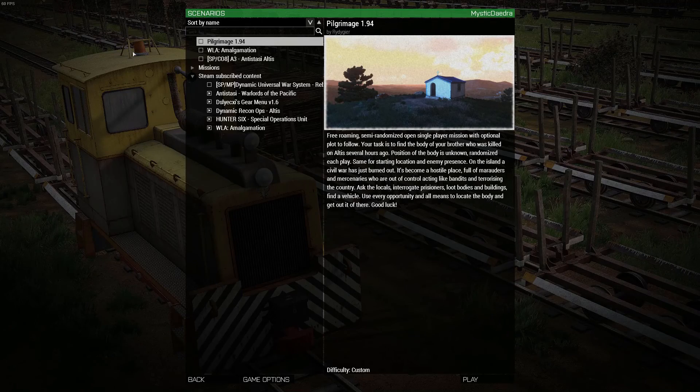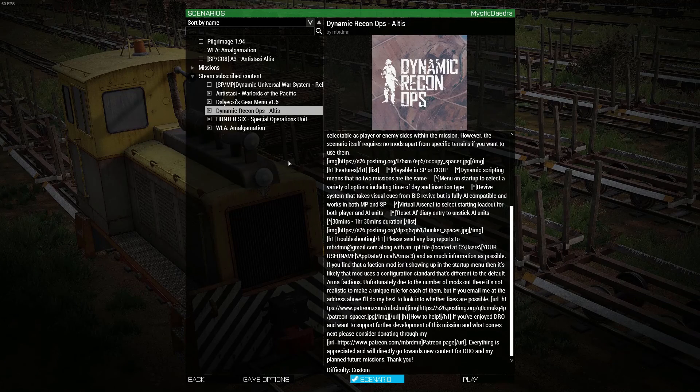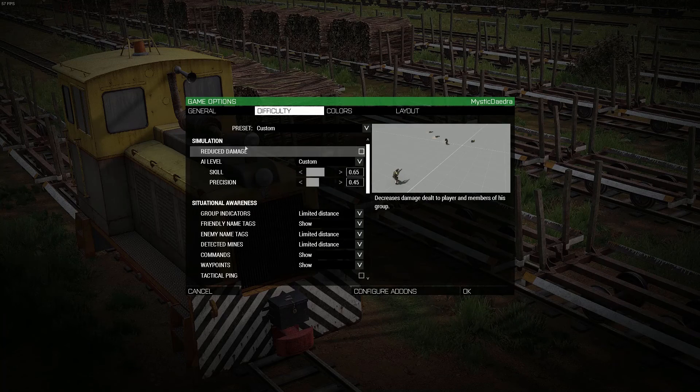The mission I'm going to be playing is Dynamic Recon Ops. There's a huge description — I'll put it in the description below. Because of the aimbot-ish nature of the AI in vanilla Arma 3, and since DRO does not use VCom or anything like that, I always have to turn down some of these AI settings.